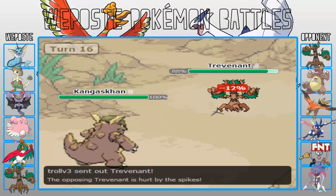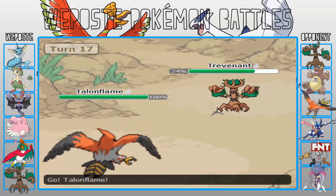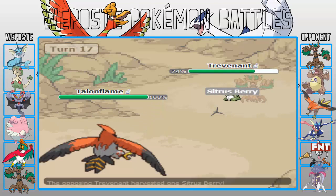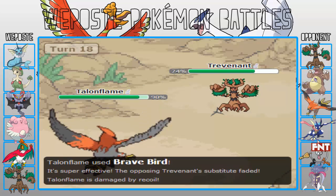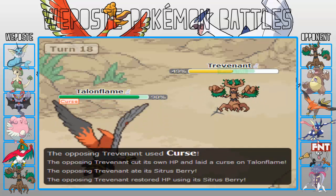I'm going to go into my Trevenant this turn to take a Fake Out. I'm momentarily forgetting that I'm not immune to Ghost because of his Scrappy ability. However, I do not mind. And he's going to go for Substitute because the switch is obvious. He's going to go for Brave Bird to do a bit of damage to himself.